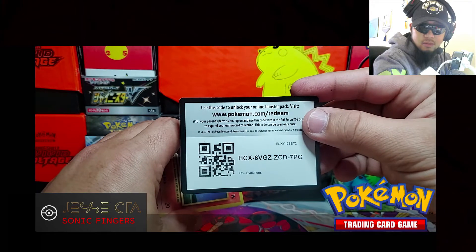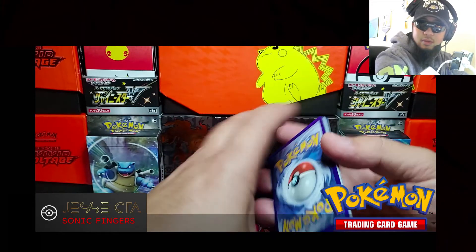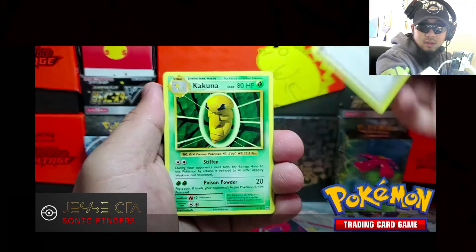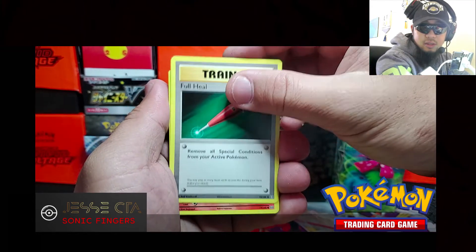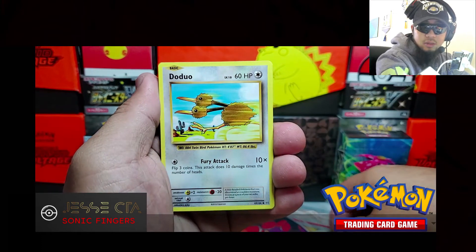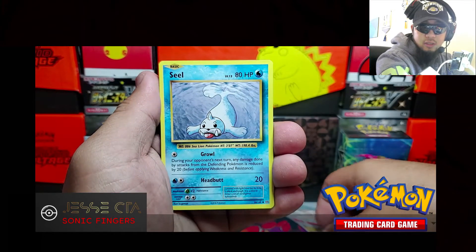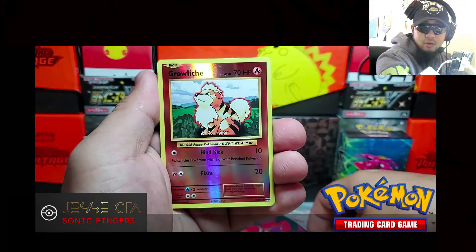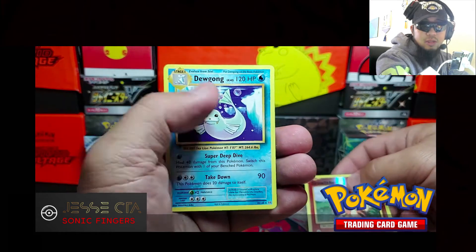Code card. Alright, Charizard Spirit Link, Kakuna, Full Heal, Ponyta, Doduo, Staryu, Seel, Charmander, Reverse Holo Growlithe, and our rare: Dugong. Oof.